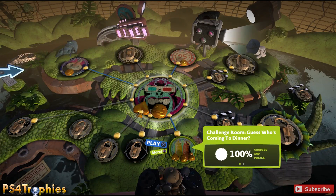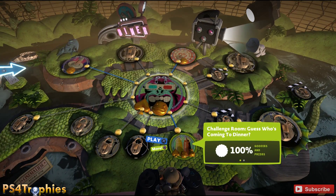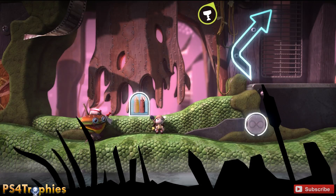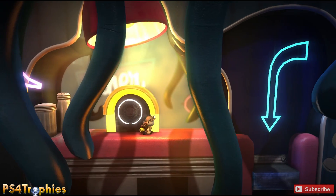You need to go to the challenge room called 'Guess Who's Coming to Dinner.' You can unlock it from within the main world by going to the southern edge along the bottom and finding this talking cheeseburger — there's a challenge room right behind her.